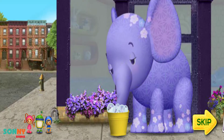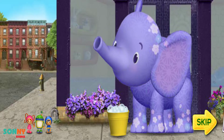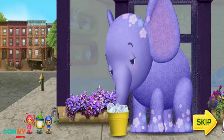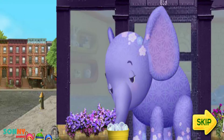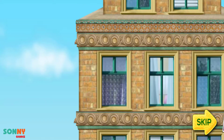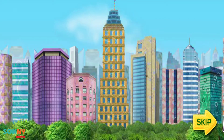Look! It's our friend Ellie the Elephant! She needs our help! Oh no! Her friend Purple Monkey is stuck at the top of the skyscraper! Sizzling circuits! Purple Monkey is way up there! We need to help him! We'll get you down, Purple Monkey! But this building is so tall! How are we going to get to the top?